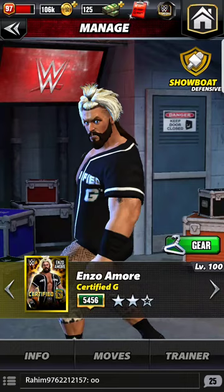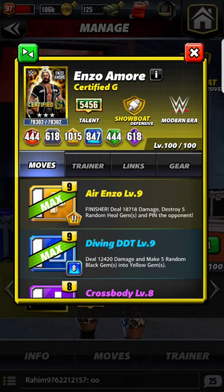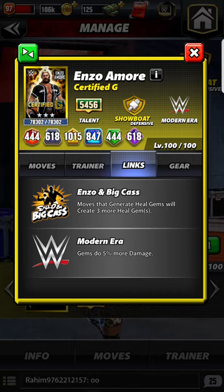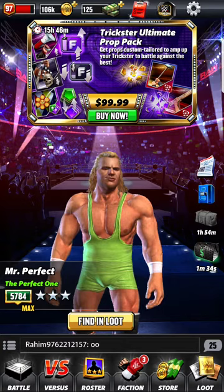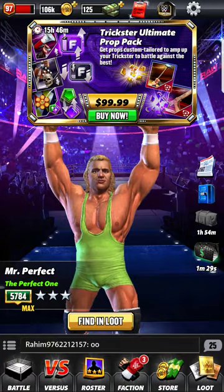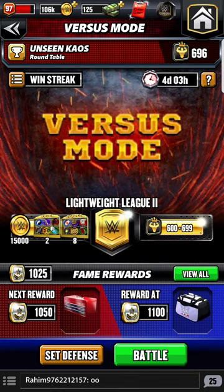When you're using these characters, always keep in mind their era and links. Enzo is from the Modern era, and Enzo and Big Cass are the best to work together — they generate heal gems, creating three more. In Modern era, gems do five percent extra damage. Before Enzo was fired from WWE, he also had the RAW link so he could link up with anybody in RAW.